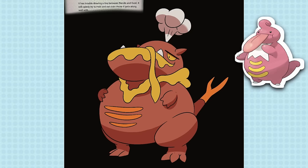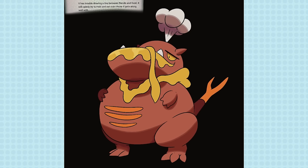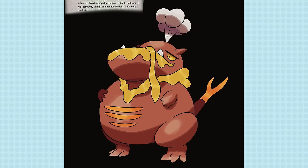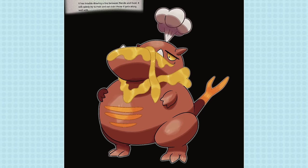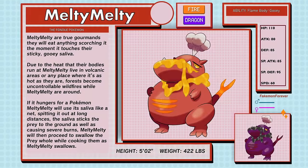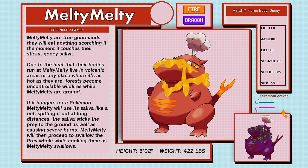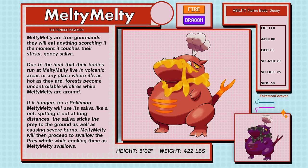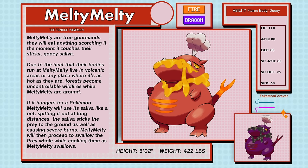Maybe not an evolution — maybe a very disconnected convergent. Because he's all about being a master chef and fondue master, he has a molten fondue forked tail and a constant plume of smoke coming from his head like a chef's hat, and even some grill marks. Melty Melty, the fondue Pokemon, is Fire and Dragon type. Melty Melty are true gourmands — they will eat anything, scorching it the moment it touches their sticky gooey saliva. Due to the heat their bodies run at, Melty Melty live in volcanic areas or any place as hot as they are. Forests become uncontrollable wildfires while Melty Melty are around. If it hungers for a Pokemon, Melty Melty will use its saliva like a net, spitting it out at long distances — the saliva sticks prey to the ground and causes severe burns, before Melty Melty swallows them whole.